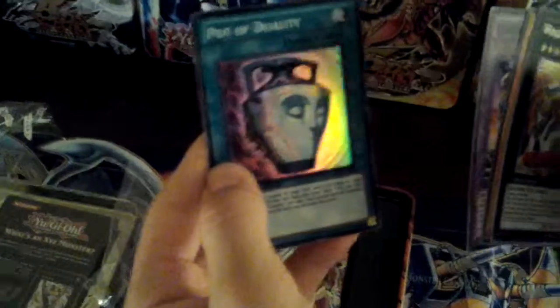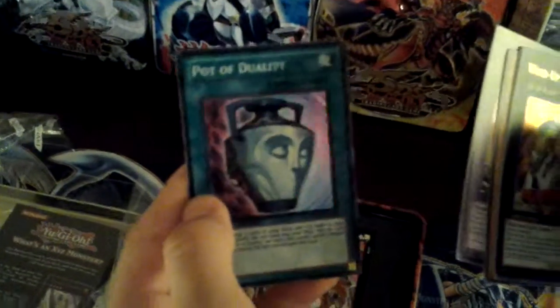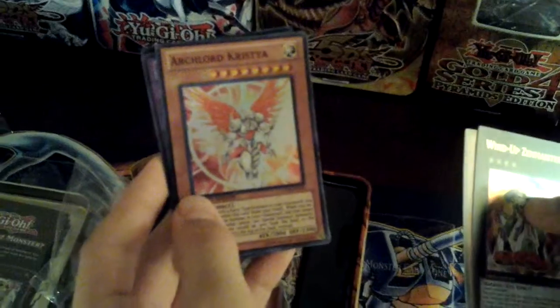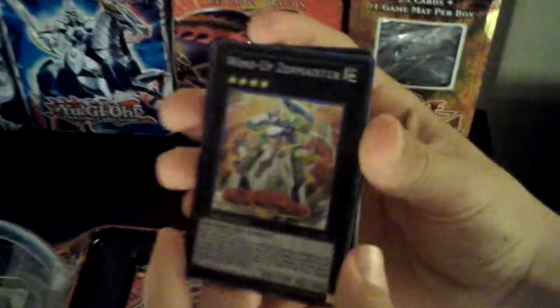Pot of Duality — that is awesome. There you guys go, Pot of Duality, it's so worth it now. We got an Ultimate Hero Gaia, an Archlord Christia, Neo-Parseth the Sky Paladin, and of course Wind-Up Zen Master. Awesome.